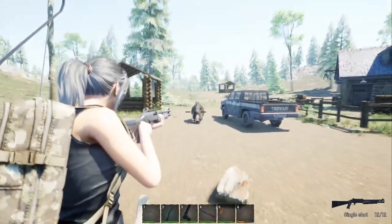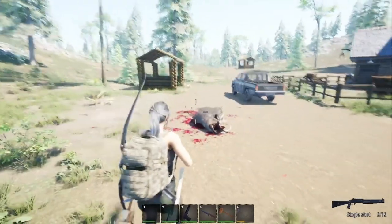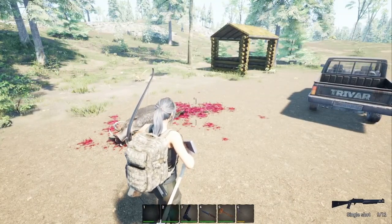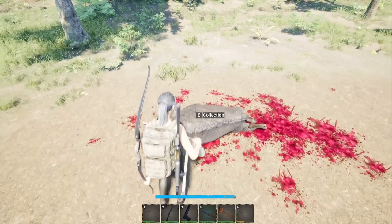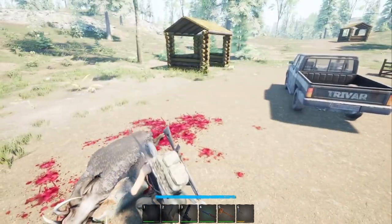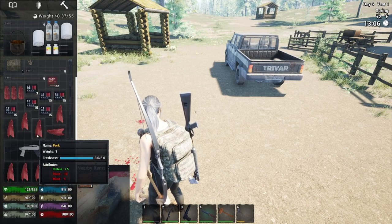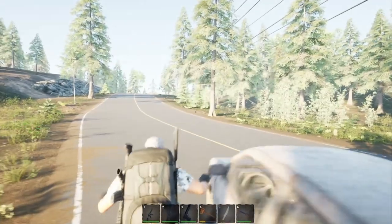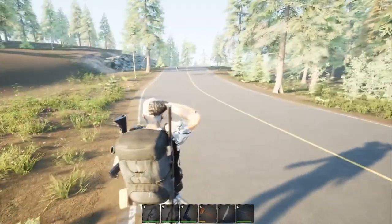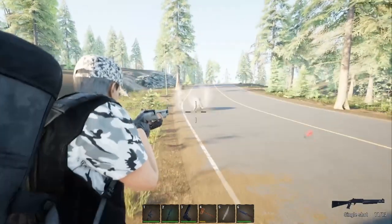Next on our wild animals is the boar. My daughter decided to go after the boar with a shotgun - it only took her two good point-blank hits and the boar was down. The boar is the equivalent of the pig: it gives you the same amount of meat and the same amount of skins as the pig.